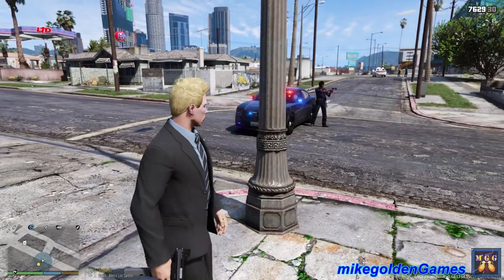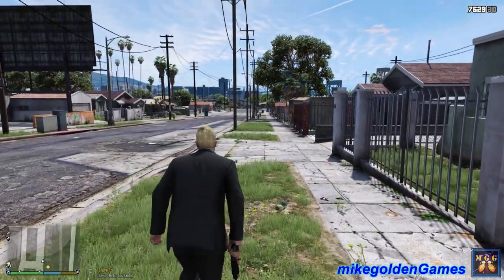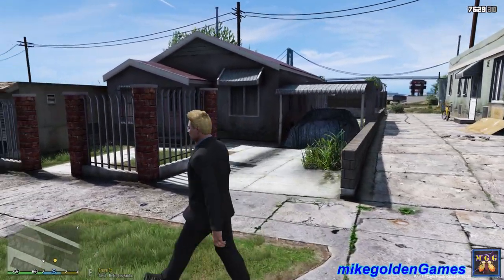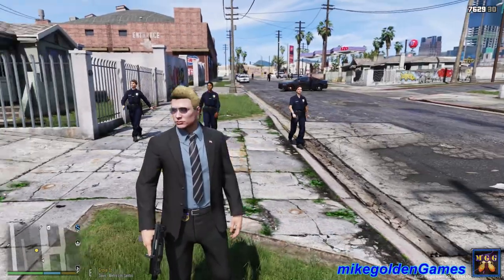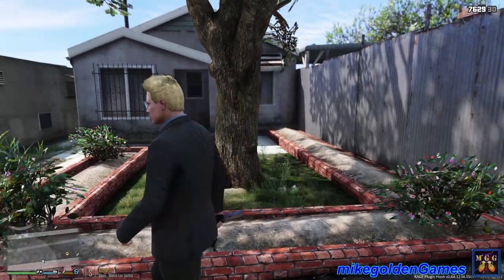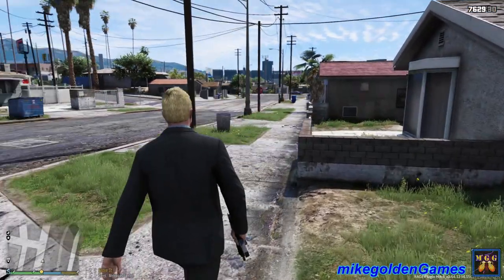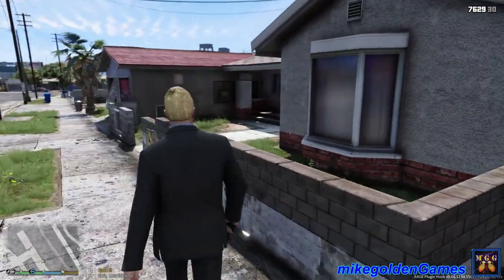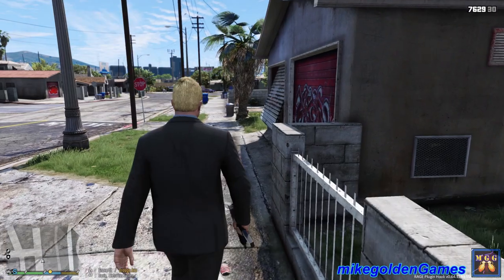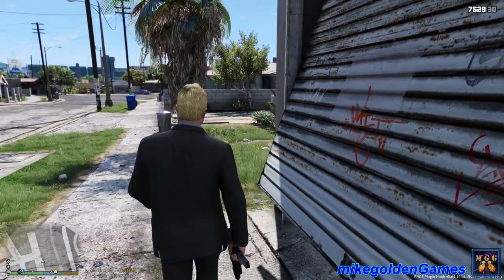Look at that charger — those lights on that thing look freaking beautiful. I don't know why my character keeps talking all of a sudden, it's weird. Let's keep moving this way everybody, search these houses. My character just keeps talking randomly. I'm just gonna identify myself as a police officer so I don't blow my cover. He keeps glitching out and talking on his own — this is the police, come out with your hands up. He might be automatically talking because we're looking for this guy.